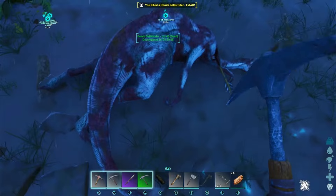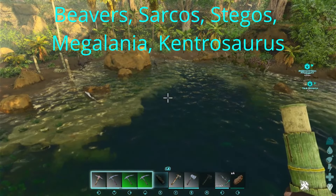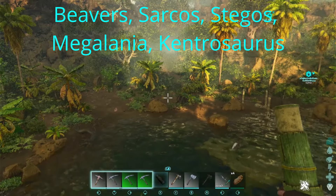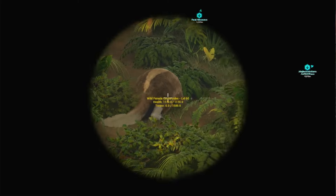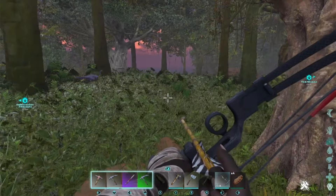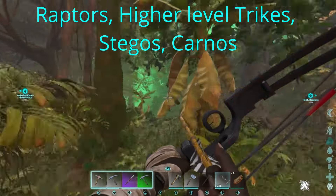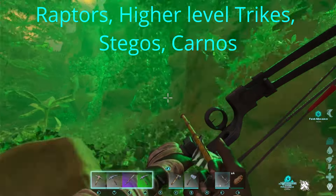Moving into the rivers and early jungle, you can find beavers, sarkos, stegos, megalania, kentrosaurus, and other similar dinos. You may even see a very rare spawn of a pteranodon in these areas. And into the forest slash grassland, you'll start to see tames that will help you progress into the next tiers of difficulty, such as raptors, higher level trikes, stegos, carnos, etc.